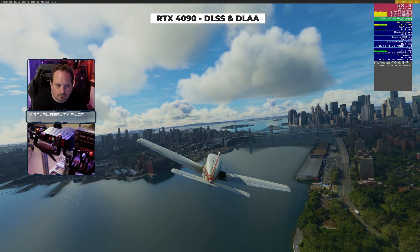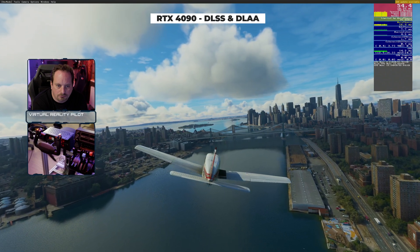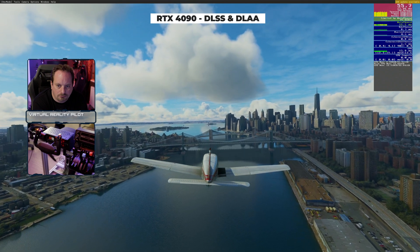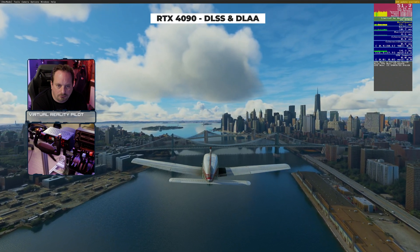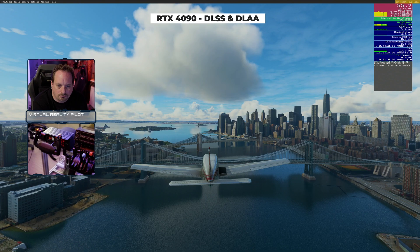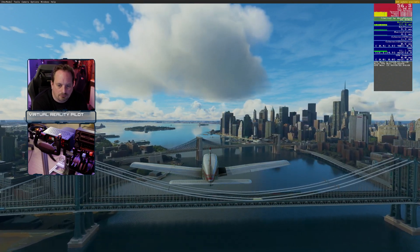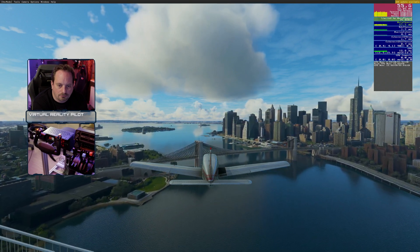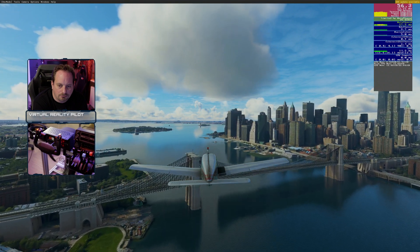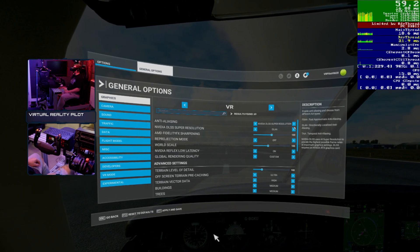And that's not just necessarily in the frame rate, but in the visual quality too. You've got DLAA now in Sim Update 11 — that's NVIDIA's deep learning anti-aliasing, which does a really fantastic job of providing a much clearer image. It's difficult to see on a YouTube video, as the compression on the platform removes some of the image quality. But frankly, the image quality was better than TAA. Gauges and avionics were very clear indeed.